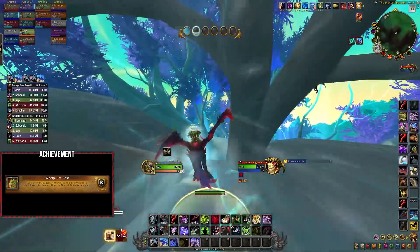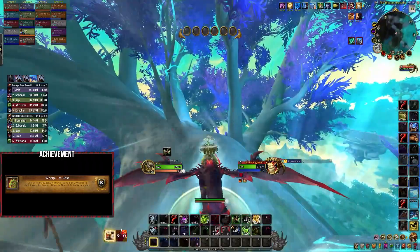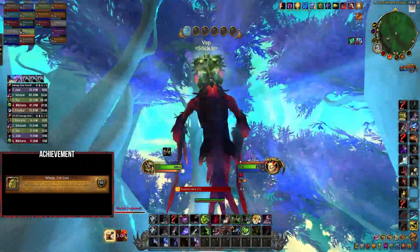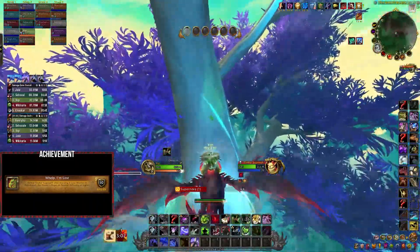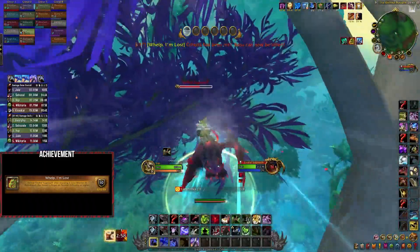We assigned a group of at least five players to nuke down the boss's supernova shield at the next platform while the rest of the raid went searching for the whelps. It did take us a few tries to find them all. Remember that players holding a whelp cannot die for the rest of the encounter, so make sure you have reliable players holding them.